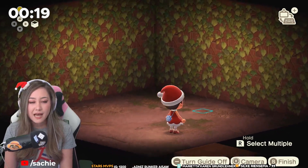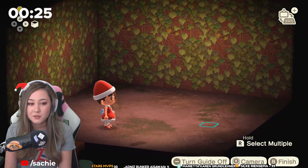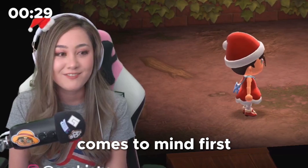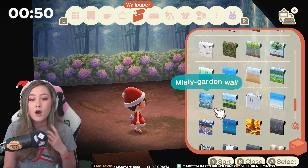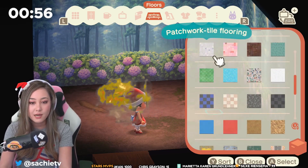The first idea I get is like a flower stall. I feel like that's a very generic way of approaching it though. But sometimes you just gotta go with whatever comes to mind first. Maybe we can make like a misty garden — a fairy garden! A fairy flower garden! I think that's what I want to do. Fairy flower garden.